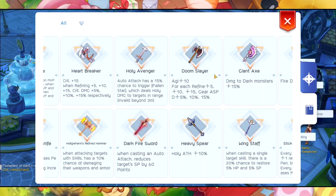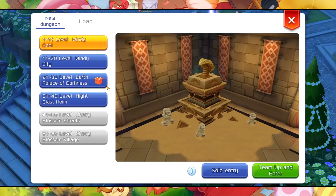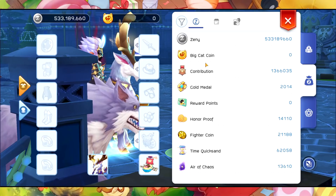We're going to talk about that one in depth soon, so let's move on. In terms of the Corridor, we now have a new level — level 31 up to level 60. We're going to talk about that in depth in another video. They also added this first Tengi, as you can see — Zeny and Big Cat Coin.